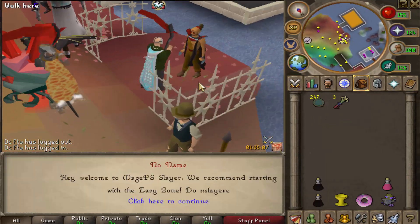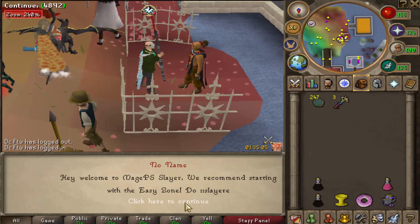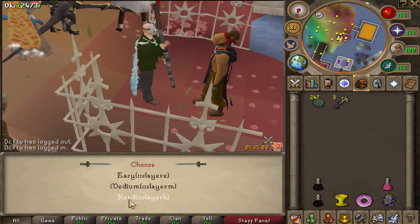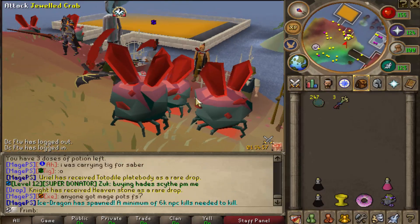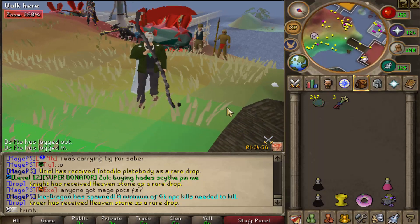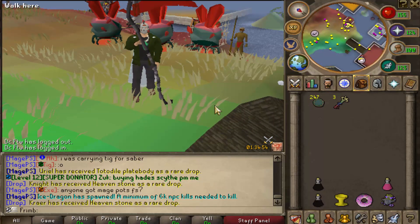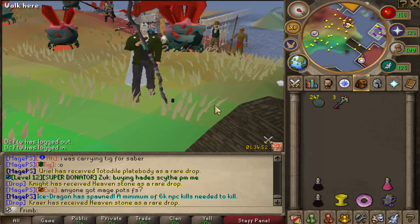You guys can actually start this off by talking to Duradel and go ahead and do a couple of the zones. There are going to be three different zones from Duradel: Easy, Medium, and Hard. You'll select the zone you want to do, then grind out the various amounts of bosses and NPCs, which also drop all of their loot tables, which is dope.